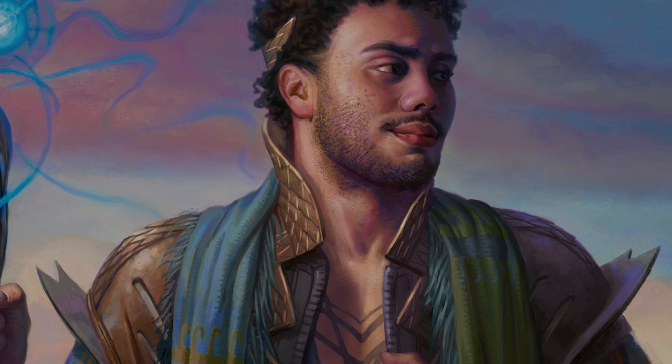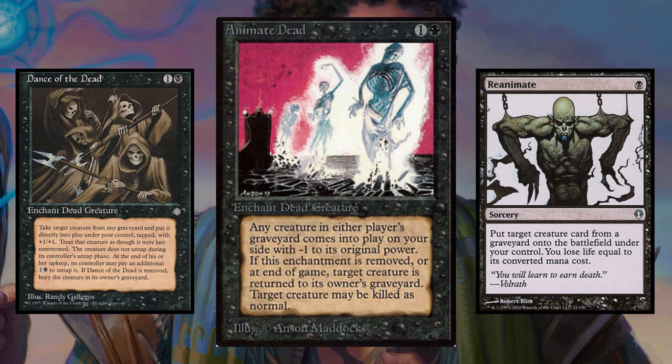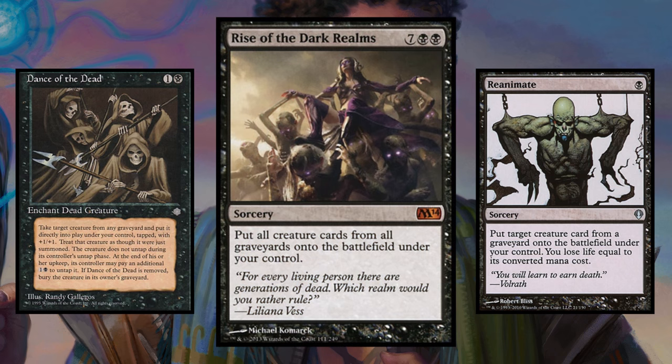We can also, assuming you aren't always playing against heavy graveyard-based decks, bring back some of your opponent's creatures. Animate Dead, Dance of the Dead, and Reanimate are just a few such cards that can pull creatures out of your opponent's graveyard and add them to your team. You can also run Rise of the Dark Realms, the king daddy of all those kinds of cards, to just steal everything from everyone's graveyard.